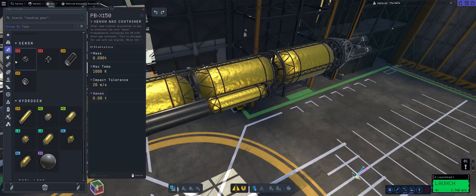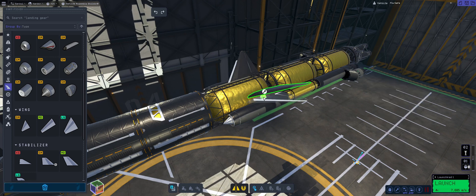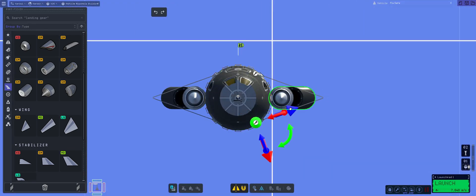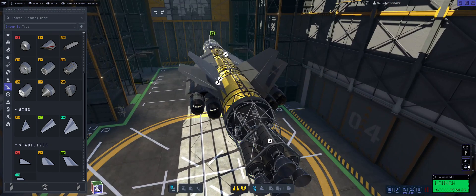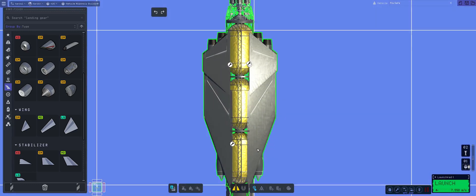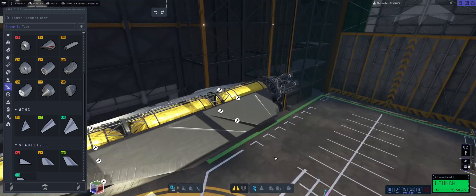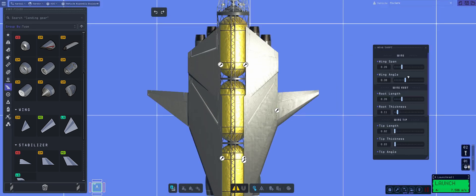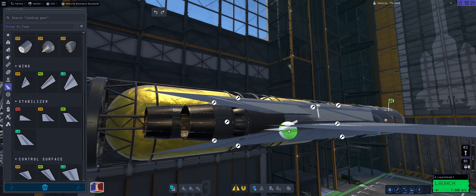The easiest way of making an SSTO both look cool and still perform is to spend a lot of time on the wing design. Procedural wings are extremely handy here, since they allow us to create just about any design we can think of. However, there are rules to follow: the most important is keeping all wing pieces perfectly in line with the airstream, which greatly reduces drag. For engines, I used exactly four Whiplashes enclosed in a raised section of the wing towards the back of the craft to integrate them aesthetically.